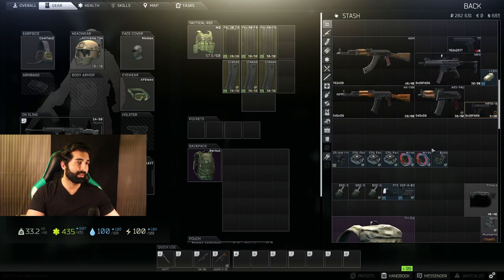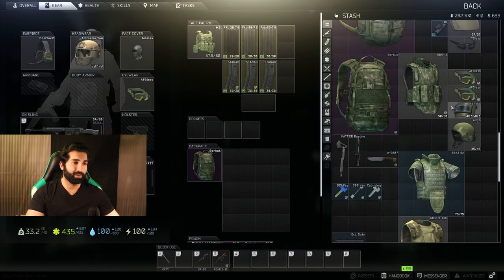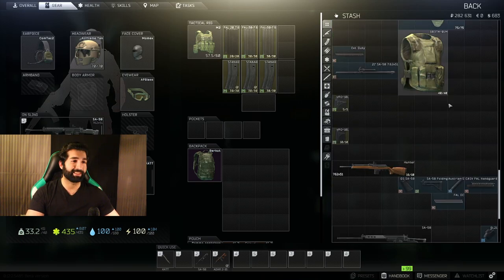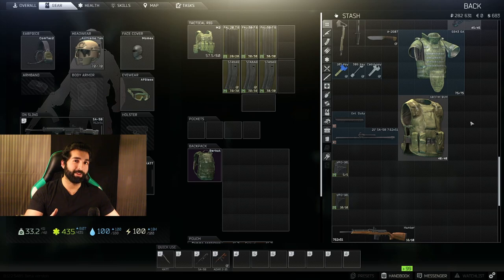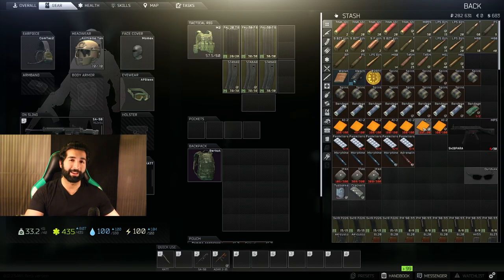These are like my ammo, my magazines, my guns and everything. If you buy the Standard Edition, the size of this locker will be around 2.5 times smaller than the size you get for the Edge of Darkness Edition. At the start of the game you won't really notice it, but the more you start accumulating items and weapons, it will definitely become noticeable. You will have to become really good at Tetris in order to figure out where to place items efficiently.